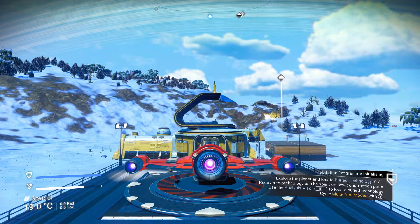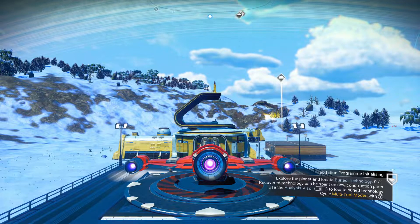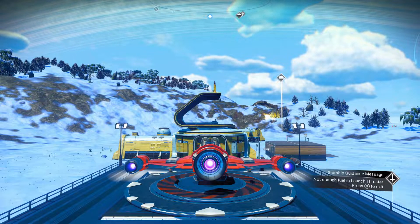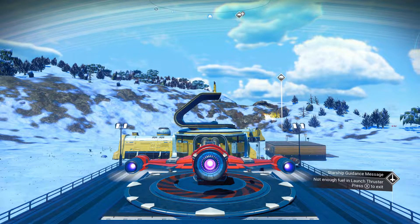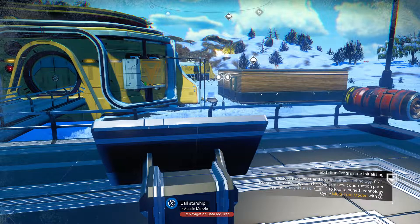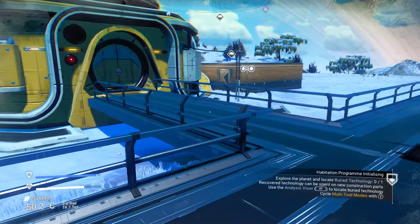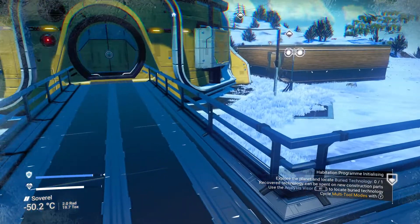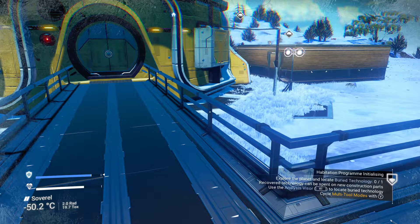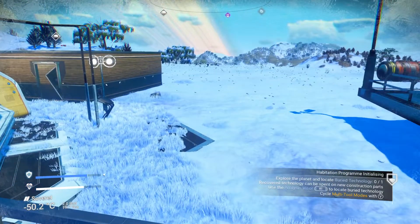Today we are going to be looking at getting some buried technology as per the quest on screen. Thanks to the guys and gals leaving comments — Moose pointed out some critical tips I'd forgotten. Cobalt and ferrite dust make ion batteries which help with hazard protection. Dihydrogen and carbon let me make the life support gel, which fills up life support. Also, tubers and wheat help with both life support and hazard protection, so I should be picking those up while looking for buried technology modules.